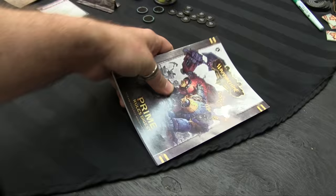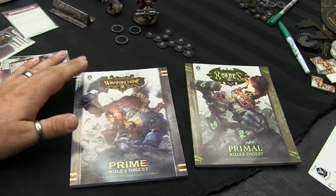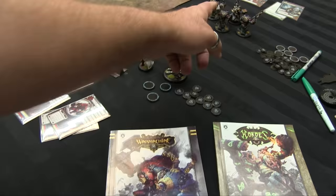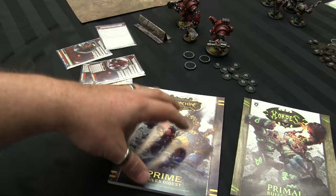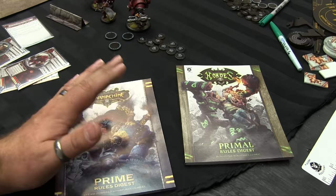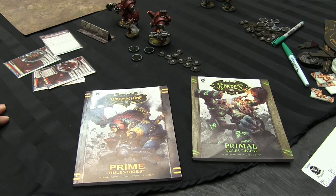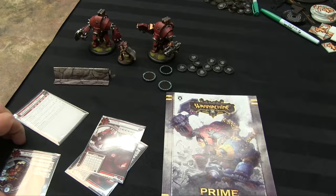Probably the coolest thing that comes in the box is the Prime Rules Digest. There is nothing different between the two books contents-wise — the only difference is what's presented first. In the Warcaster version, the rules for Warcasters are front and center, with Warlock rules in the appendix; in the Hordes version it's reversed. No matter which one you have, you don't need the other one, because both books explain both sides of the coin. You can also download a free PDF of these online — Privateer Press makes it available.